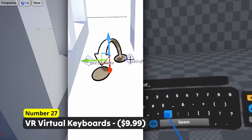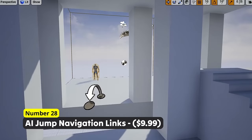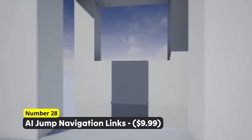Make your AI a lot more capable using Number 28: AI Jump Navigation Links. Now your AI can have the ability to jump across gaps, making them surpass a huge handicap. This opens so many usage possibilities and just improves the overall experience with AI.